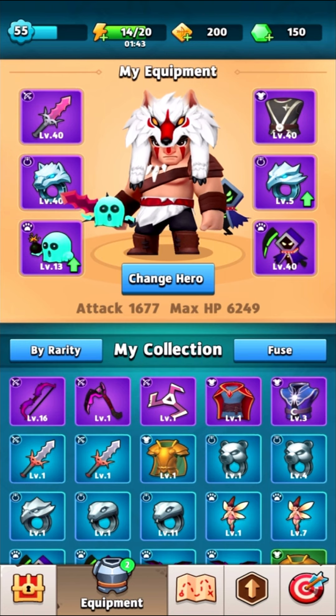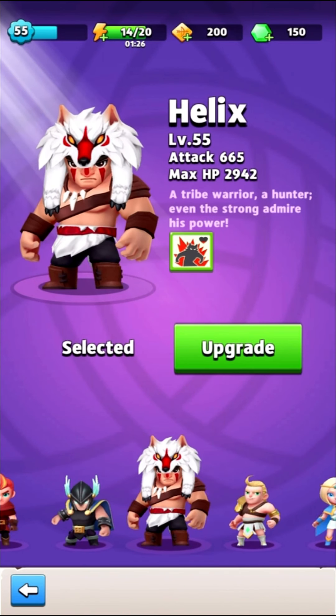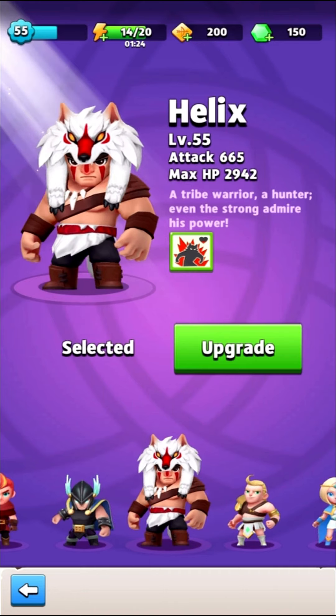I have a few tips to get you started on progressing really fast. This is going to be from the perspective of a free-to-play player, so if you're spending a bit of cash I imagine you will progress a bit faster than I have. First off, number one most important tip: save 1500 gems and buy this character.